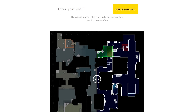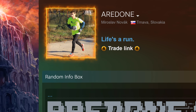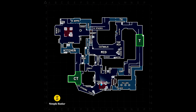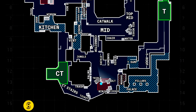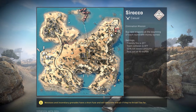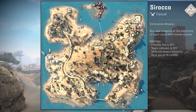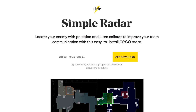But what makes a Simple Radar design a Simple Radar design? Ardun is now the only one making the radars for Simple Radar. He uses Adobe Illustrator, which allows him to produce a map in significantly less time than it used to. He says he can now get a map made, with all of its different toggleable features, done in about 20 hours or so. Right now he's working on wingman maps, and would love to expand to all playable maps in the future, including Arms Race and Demolition — but not Danger Zone, which unfortunately doesn't work with it because the tablets use models instead of radars. He's been with the project for 4 years now, and clearly loves it.